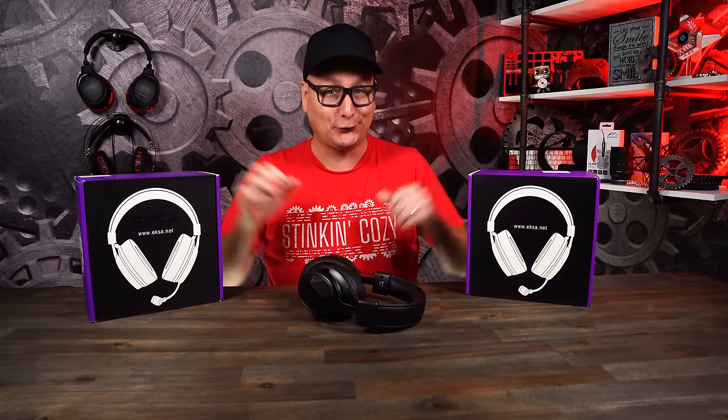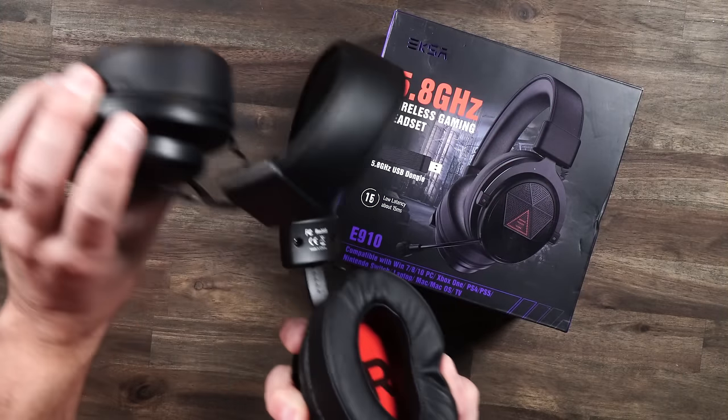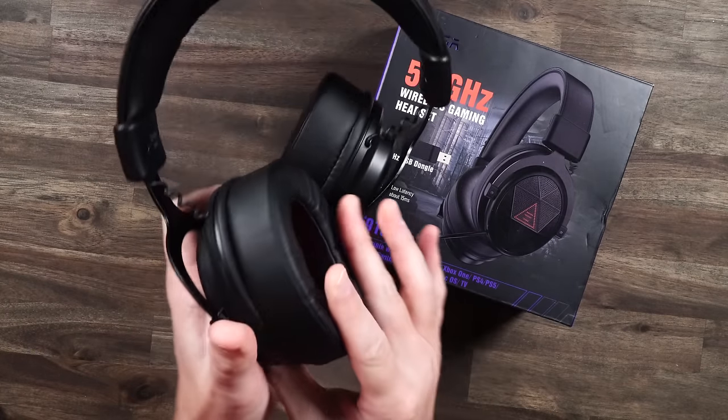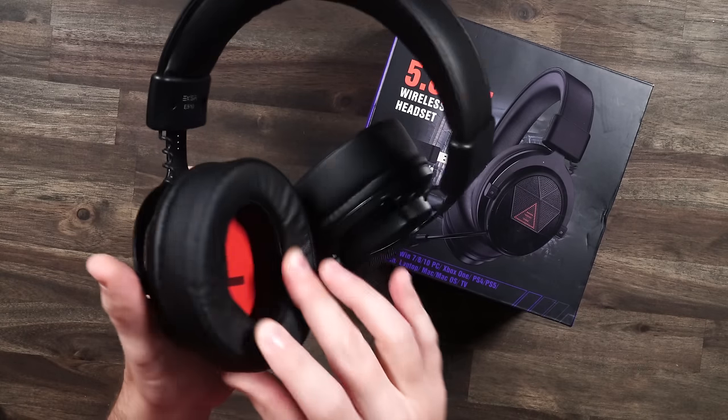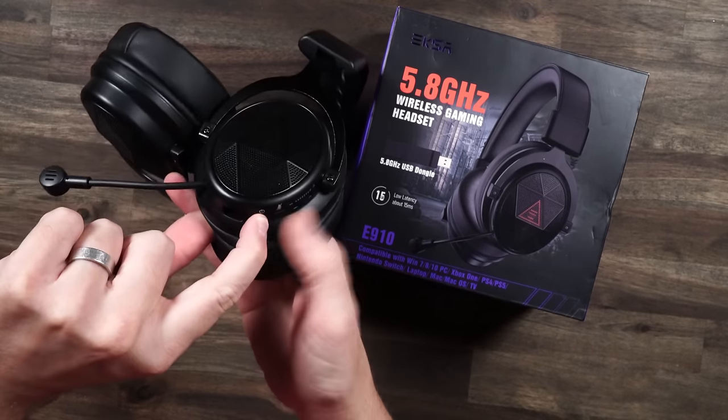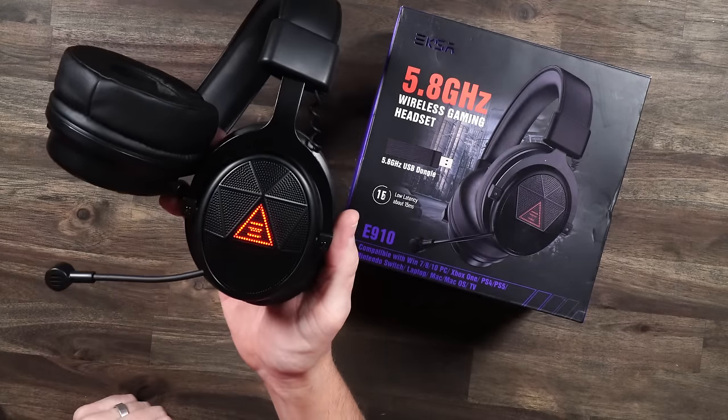I'm going to give away my number one pick as well. Our sponsor today is the Esca E910 wireless gaming headset — we're also going to give two of those away. It has a very solid build with metal forks, metal grates around the ear cups, super plush ear pads, a retractable microphone, USB-C charging, a power button with controls in-line, and some nice hidden RGB. Check out the Esca E910 in the description and the giveaway rules below.